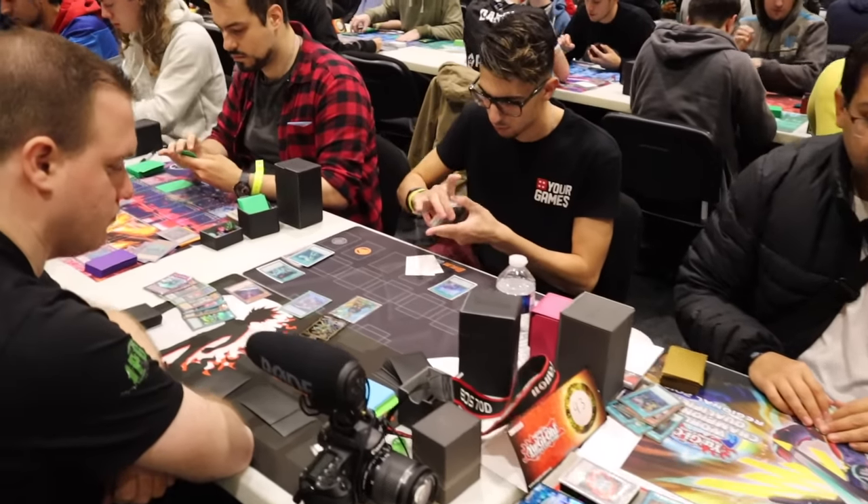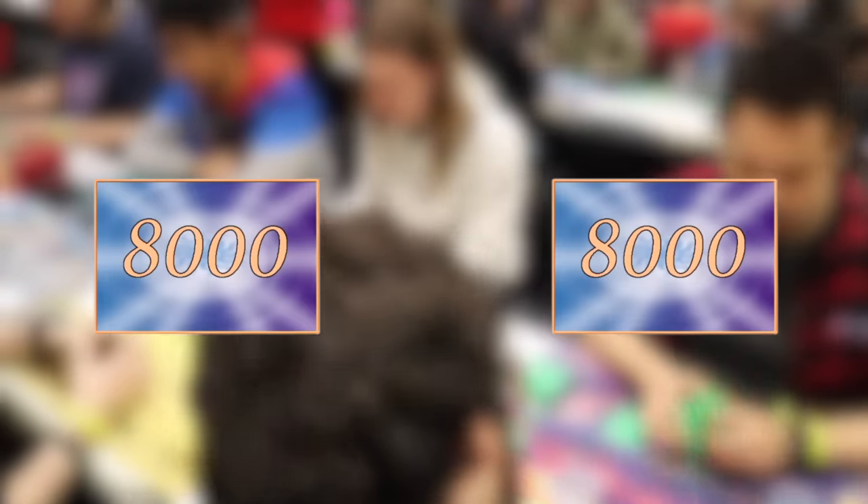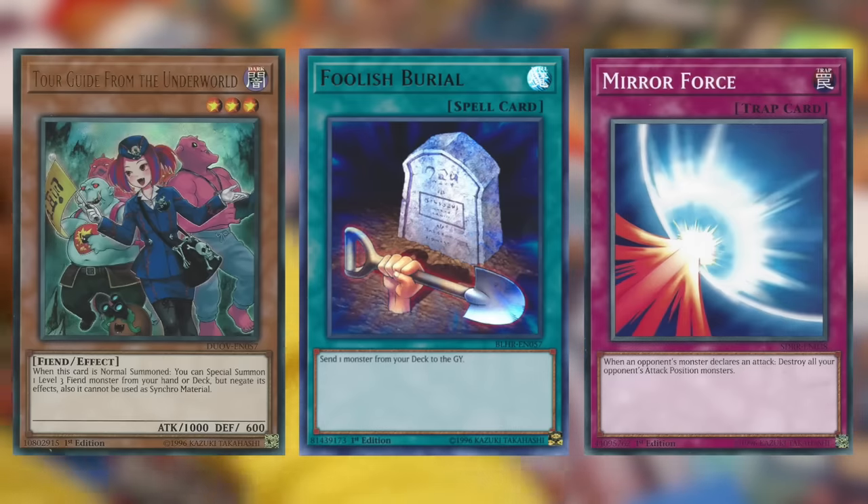So you want to start playing Yu-Gi-Oh. When you first sit down with your opponent, both you and your opponent start the game with 8,000 life points, and the objective of the game is to get your opponent's life points down to zero. We achieve this through three main card types: monsters, spells, and traps.